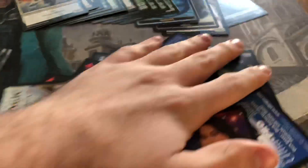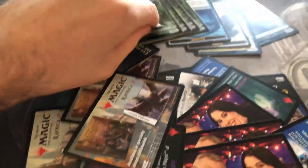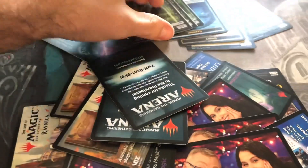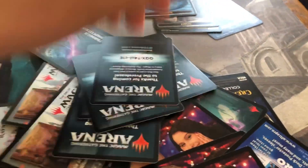Let me illustrate my point. You get pre-release codes in the pre-release kits, and you also get them on the back of some tokens. You get these codes, and I have sold these codes on the internet for £3.50 each.